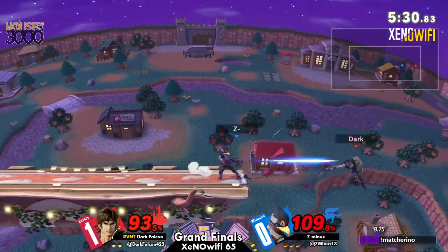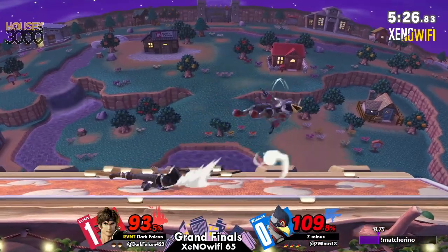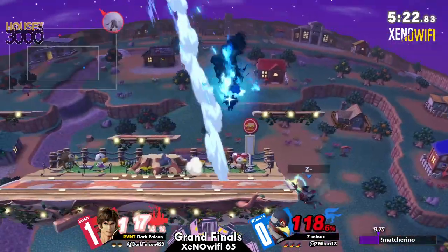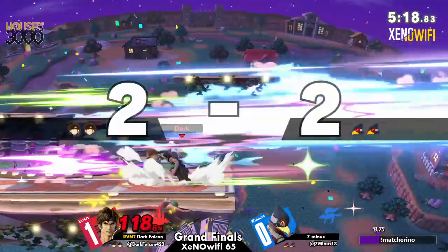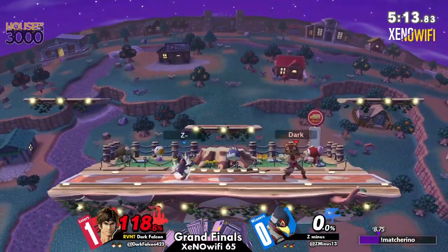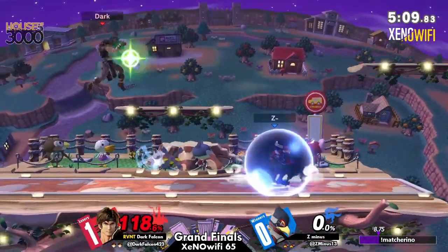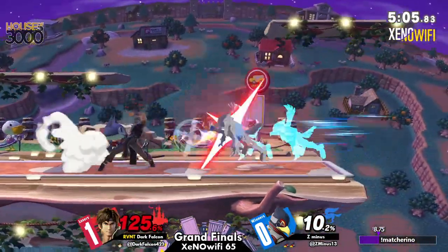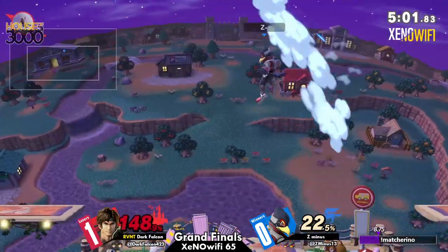Up-tilt back air — very close to losing the stock. Very nice reflection coming in there. Gonna take that stock, but definitely liked how that's probably the second or third time Z- has up-smashed Holy Water — just as an option to remove Holy Water from the equation when Dark Falcon chooses to recover. If you connect a hitbox with Holy Water as it's coming back, no matter who throws it, it is neutral — both people can get hit by the flames.